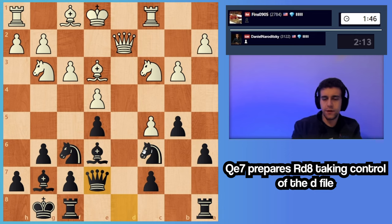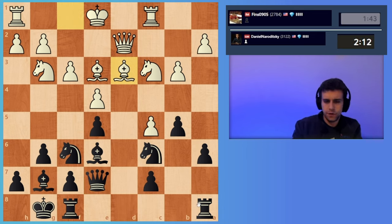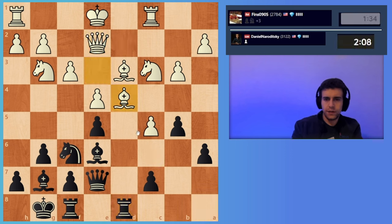I like the idea of keeping the queens on the board, and then going rook fd8 and knight d4. Also rook ad8. Maybe I should have gotten rook fd8, but it doesn't matter. Now knight d4, obviously.